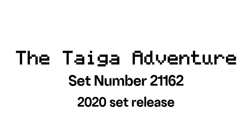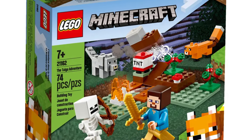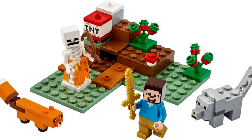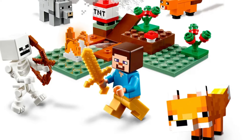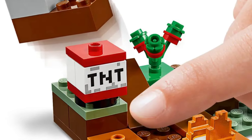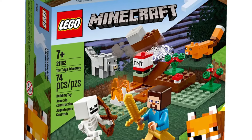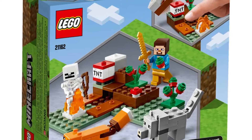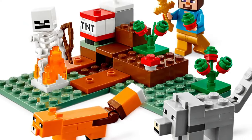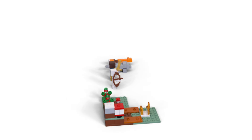The number 6 spot on our list is the 2020 set number 21162, The Taiga Adventure. This set features four Minecraft characters: the classic Steve, but this time wearing gold leggings; a regular skeleton exposed in the daylight; and two cute animals, a fox and a wild wolf. One downside of this set is that you only get a gold sword and a wooden bow accessory. The set's design is inspired by a very small and basic Taiga biome with interesting use of jumper plates. Additionally, this set includes a TNT black play feature. With 74 LEGO pieces and a price of 10 USD, this is not a bad set, earning a rating of 7 out of 10.